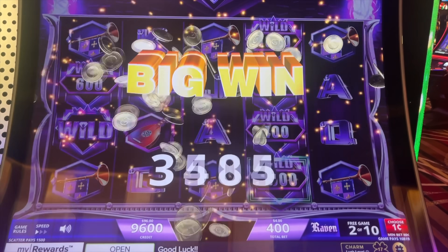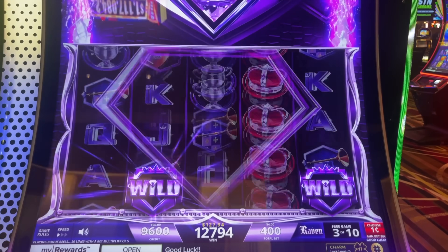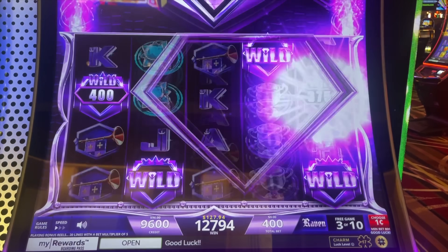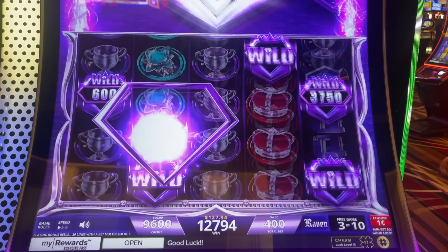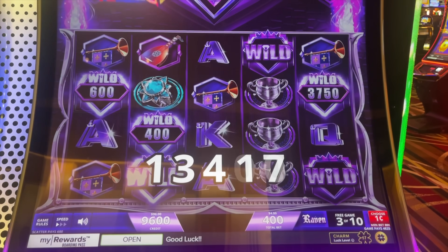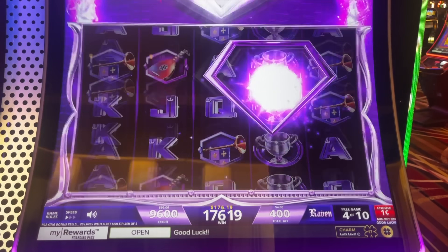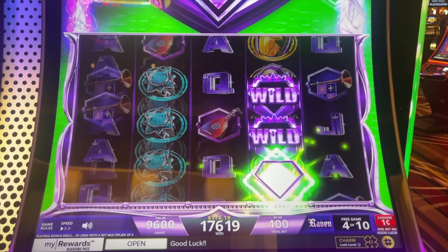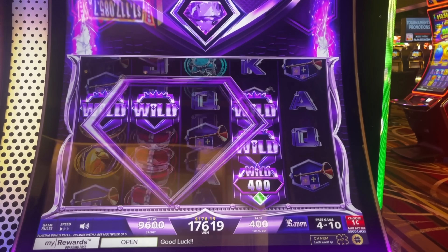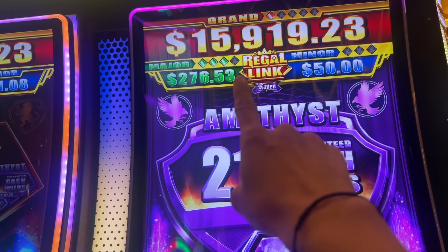This is good. There it is, oh my gosh — one twenty-seven. We need a green, that's a danger. Yes, let's get the green! One seventy-seven. One seventy-six so far. We still have six more spins. Oh my gosh. I think we did it — look at this, last one we think.